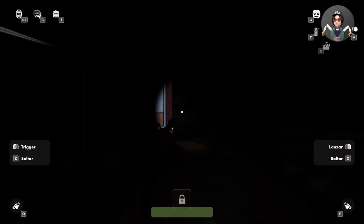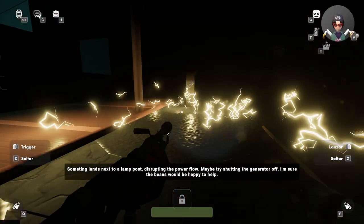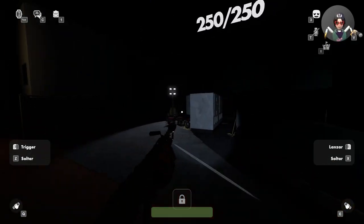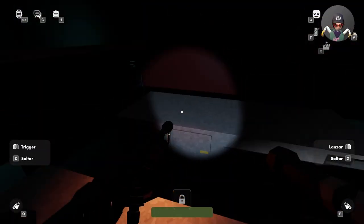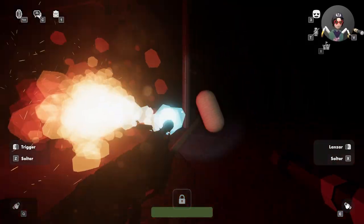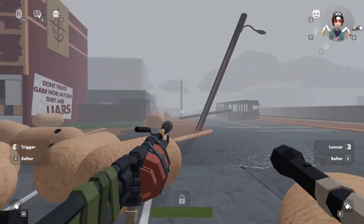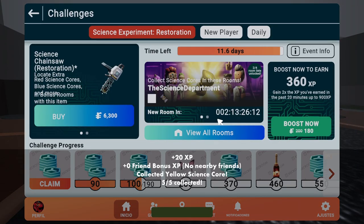The yellow power core spawns right at the light post. A lightning strike will be right here in front of it and the core floats there. To collect it, disable the generators at spawn by attracting beans towards them — they'll attack the generator. Be careful, they'll also focus on you. Once the generator is disabled a sound cue plays. Then either collect the yellow power core immediately or wait until daytime. Look to the right at the crossroad and the yellow core is there ready to be collected without the lightning bothering you — collect it for your 20 XP.